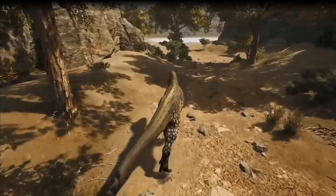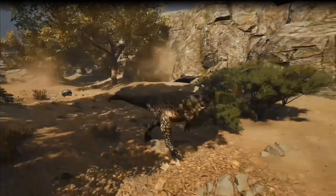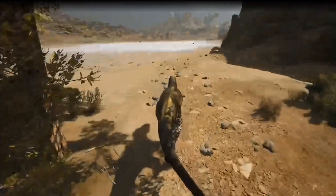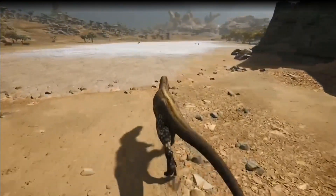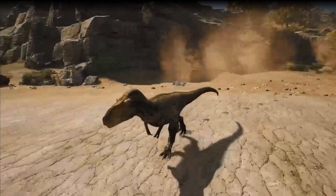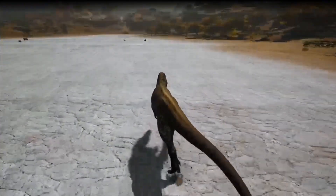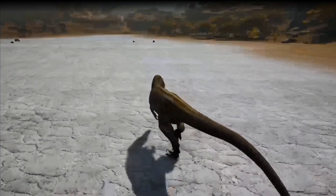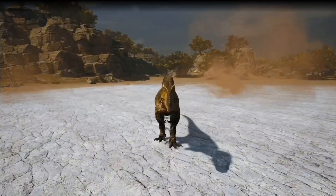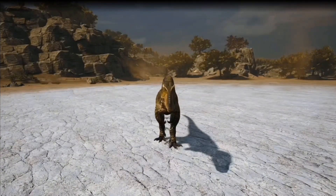Good morning gamers. In today's video we're going to look at what is actually stronger: a dry Succomimus or a wet Succomimus. I'm going to put them against a four-slot herbivore - this is a Amargasaurus - just as a baseline. I want to see who does the most damage, has more speed, and who would generally fare better against an Amargasaurus.